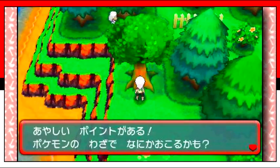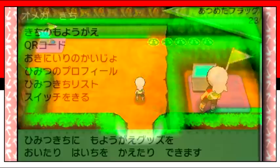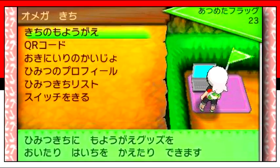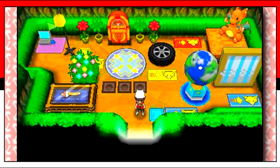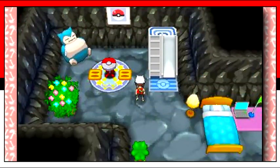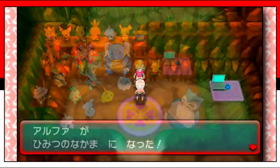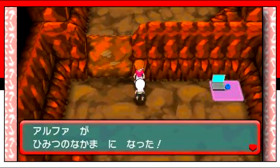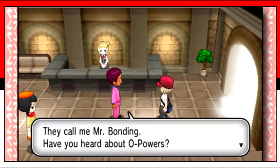Moving back to the flag system, it's unconfirmed whether each base can only offer one flag a day no matter how many visitors, but it's speculated that you'll have to be the first one to get their flag. The more flags you collect, the higher your rank will become, and your home flag will change color to show your rank to others visiting. As you collect more flags, your Secret Pals will offer you more and stronger special powers — which is definitely a more exciting way of unlocking and upgrading these powers than just looking for the bonding guy around town.